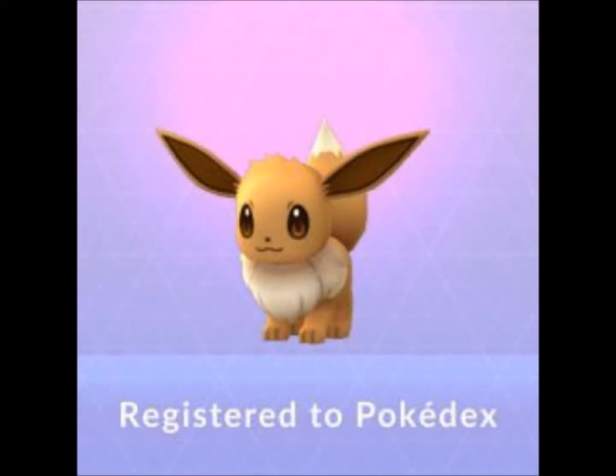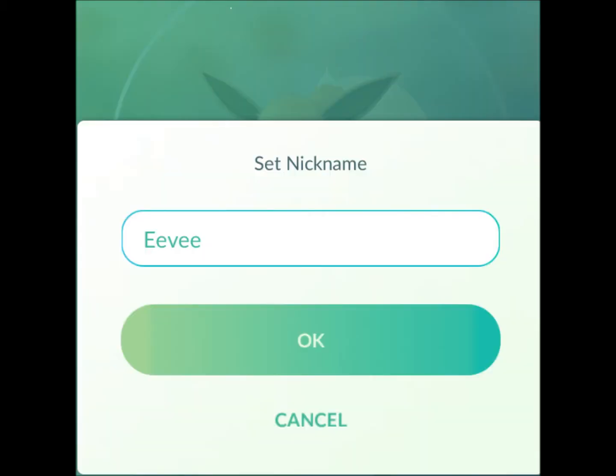Hi everyone, here's a quick trick to control Eevee's evolution in Pokemon Go. The only thing you have to do is to change the name. That simple, yeah.